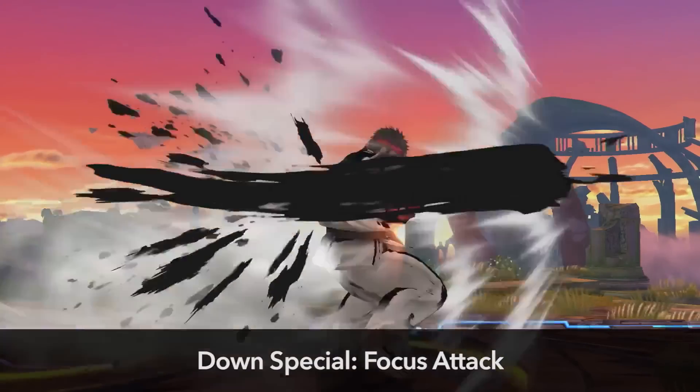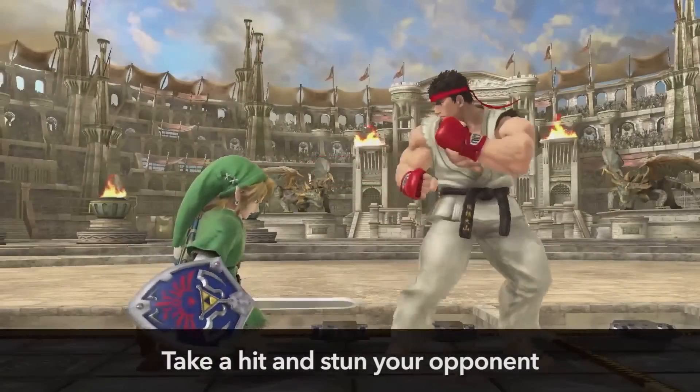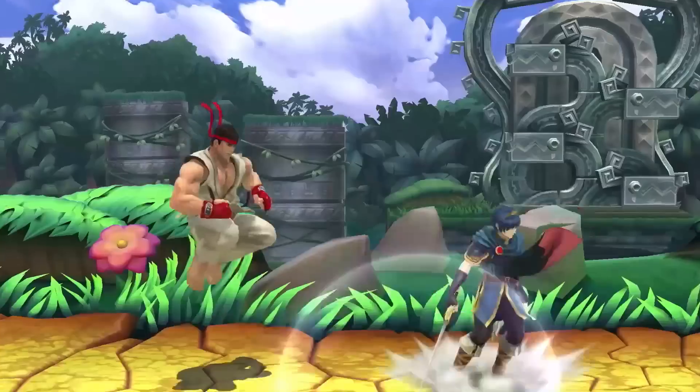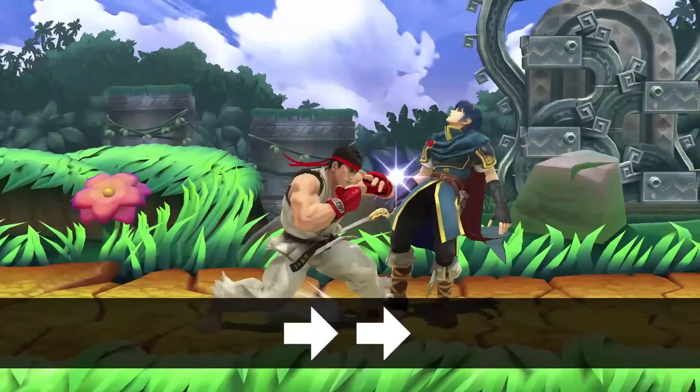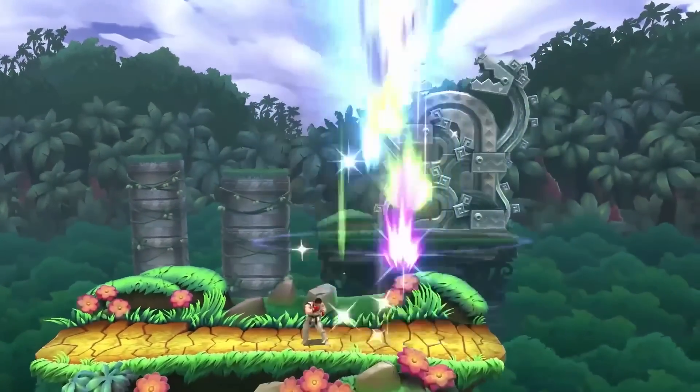His down special move is called a Focus Attack. It lets you take a hit from your opponent and stun them. Keep pressing the button to increase its power. If you hit the opponent, press forward twice to cancel the animation and dash, then attack.